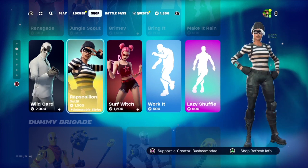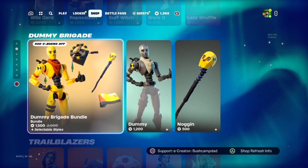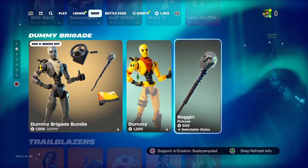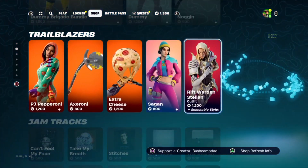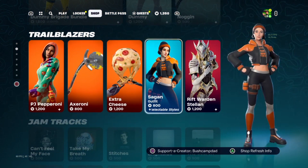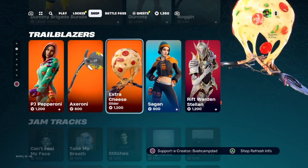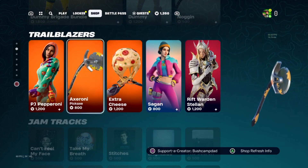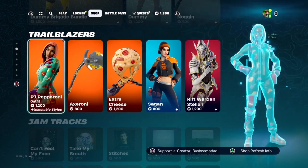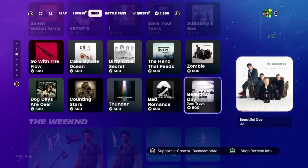Surf Witch — OG sweaty skin. Rapscallion — I guess that's kind of sweaty. And Wild Card — I'm not too sure, it looks slick but very expensive. Dummies back, so it's the Noggin Pickaxe as normal. And Trailblazers — this looks a nice skin, actually, not too bad. Of course, we've got the Cheesy Pizza Glider, the Pizza Cutter Pickaxe, and the PJ Pepperoni to go with it. All decent, especially that glider.